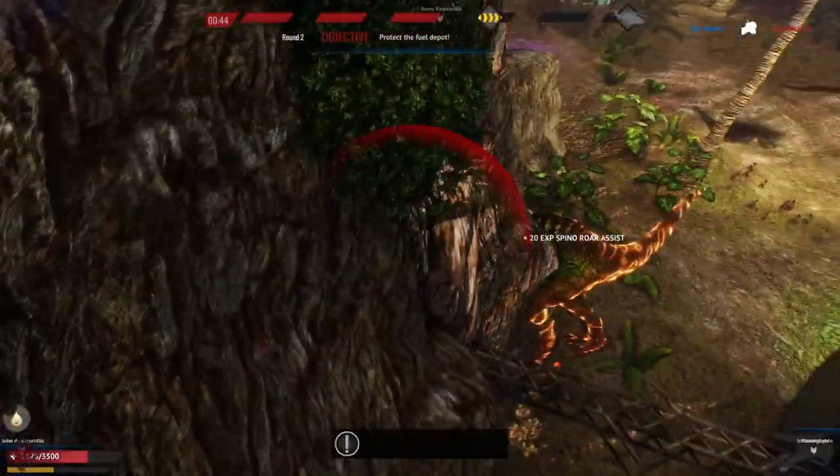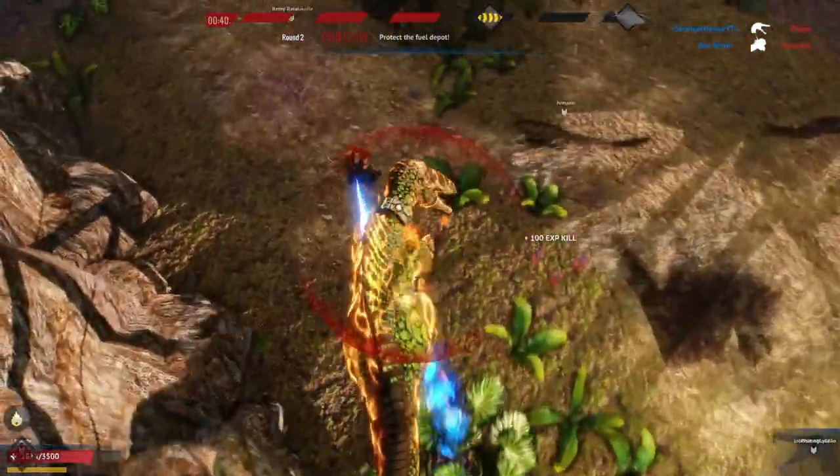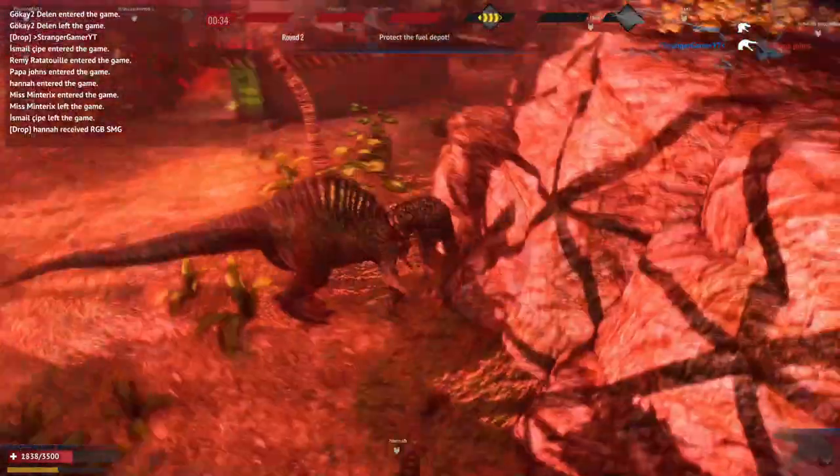Want to fight me? Yeah, that's where I fought, sunshine. Come on then. Come on then. Oh, not so tough now, are you, Pyro? Mega Spino's going to have you for guts for garter.